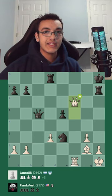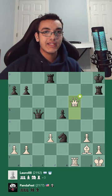After rook takes h7, I continue with queen takes f6 check, forking the king and rook. After rook to g7, I take the rook, king h7, bishop e4, and then after a couple moves, I checkmate my opponent.